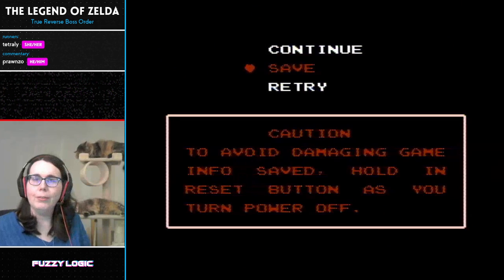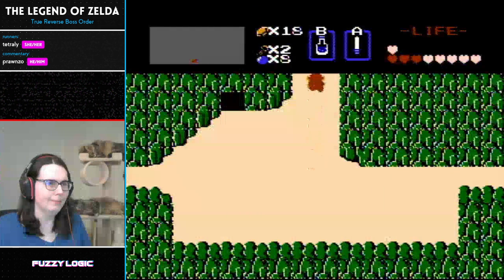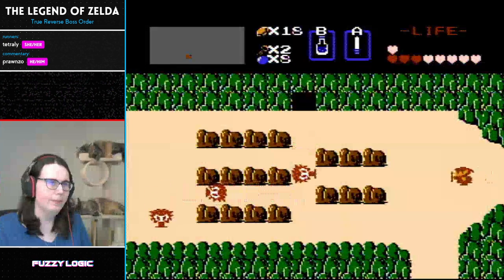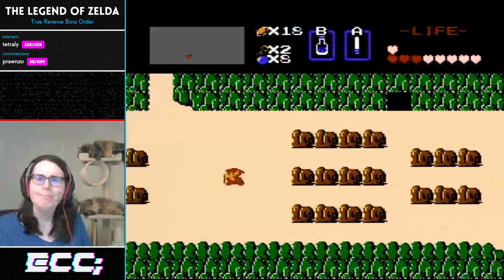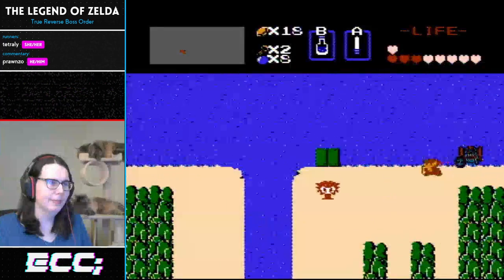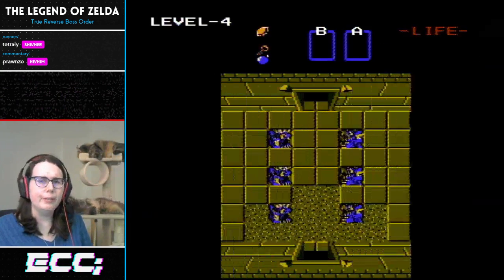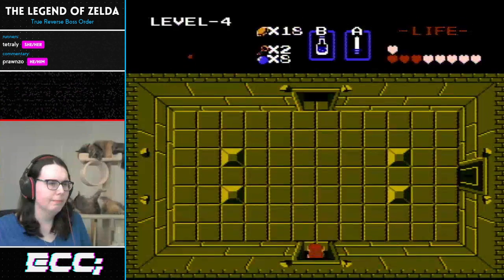Moving on to level four. She's pretty much just coasting at this point — the rest of the run isn't too bad. We've got four, three, two, and one left. None of the bosses should be too crazy coming up, so it should be pretty straightforward. She's got a lot of bombs, so nothing to worry about there. I don't even really need this extra potion, but it's nice to know it's there.